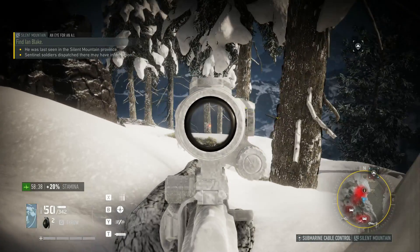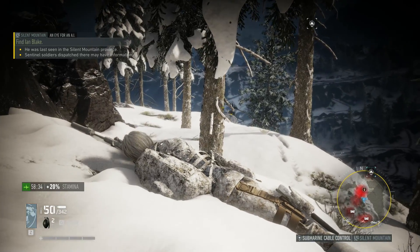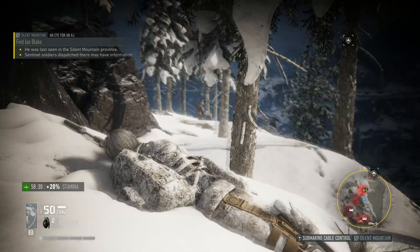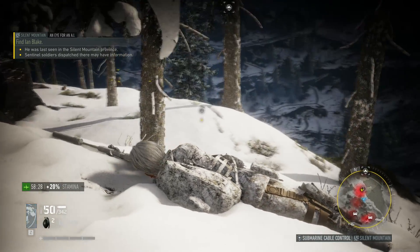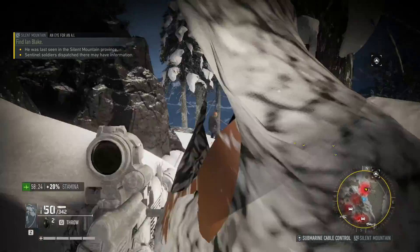I'm going to stay frosty and mark these units. When they are marked — whether by your drone, yourself, or through your binoculars — it will keep a tag over their head so you can see them on your minimap and keep better track of them, especially when you want to do a stealthy approach with minimum casualties.